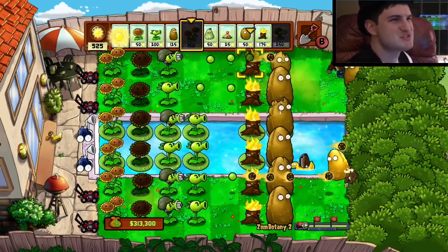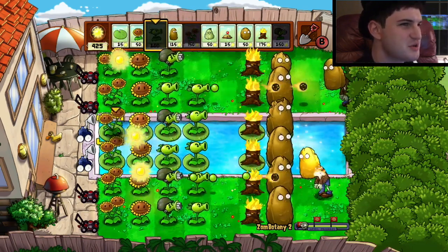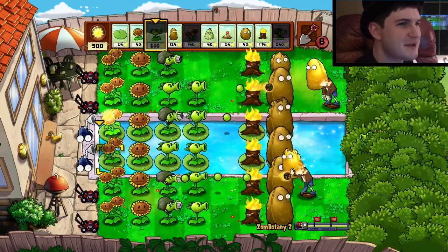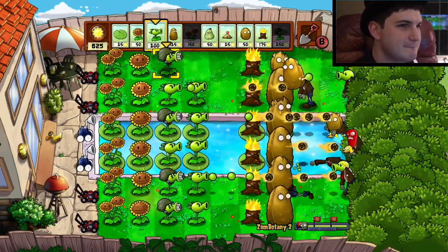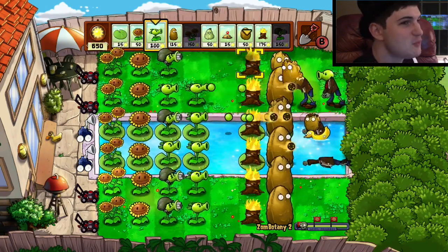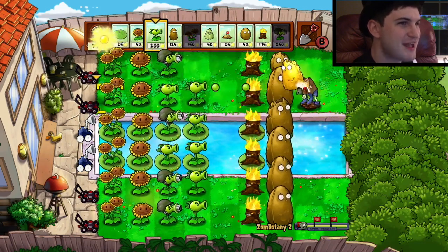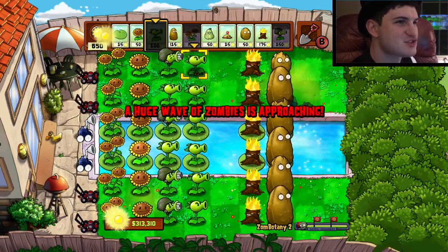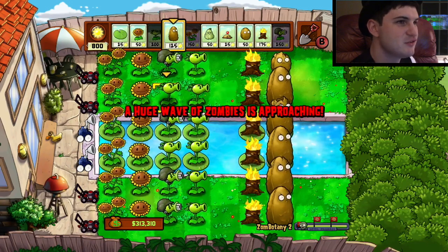I think the biggest struggle is probably the Tallnut guys, but even then they're not too bad because the Torchwoods are pretty much lighting them up. Torchwoods are pretty satisfying — I want to try and use these guys in versus mode, that'd be pretty awesome. If they don't blow up right away, those chili bean guys — when do they blow up, is it at complete random? I hope not, because if they blow up at an exact wrong time and wipe out completely one of my rows, that's game over for me.